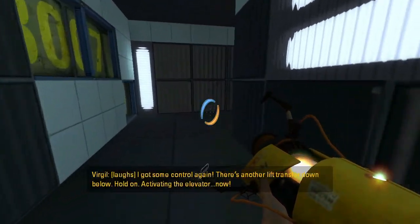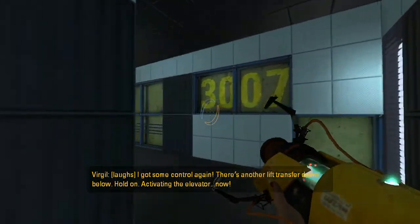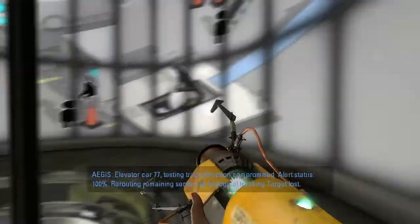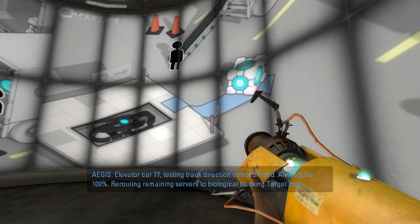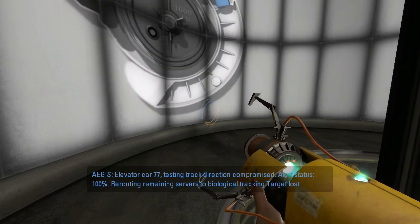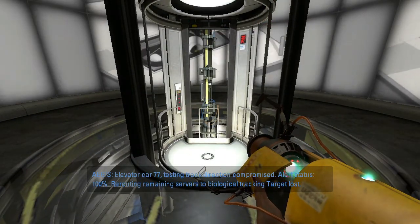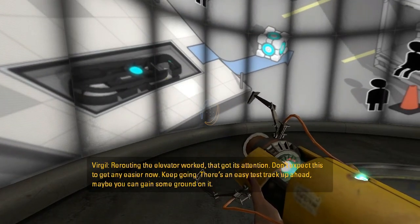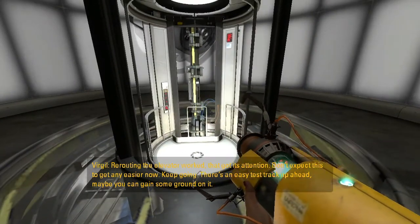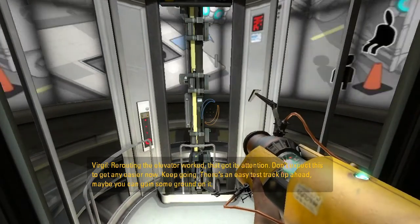I got some control again. There's another lift transfer down below — activating the elevator now. Elevator car 77, easy testing track — erection compromised. Alert status 100%. Rerouting remaining servers to biological tracking. Target lost. Rerouting the elevator worked — that got its attention. Don't expect this to get any easier now. Keep going — there's an easy testing track up ahead. Maybe you can gain some ground on it.